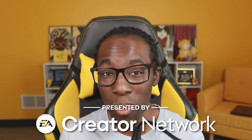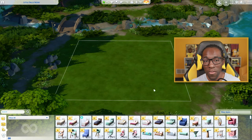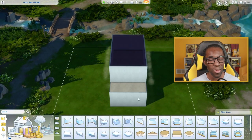So recently I've been trying to figure out the best possible way to build with the new High School Years expansion pack. But then I thought, use base game and the new pack by itself, and see if you can make a nice little family home in the new world of Copperdale. I want to give a huge shout out to EA Creator Network for giving me a copy of the High School Years expansion pack.